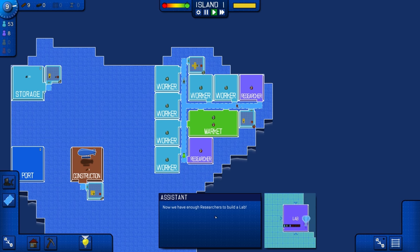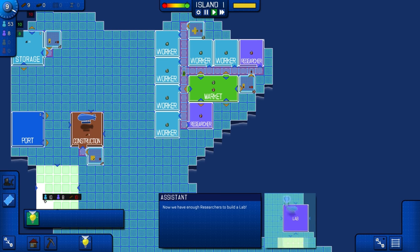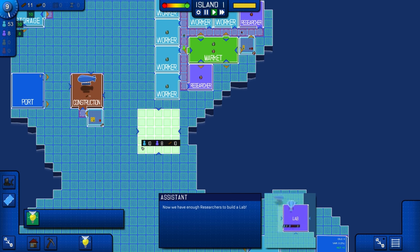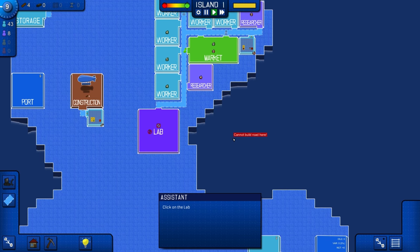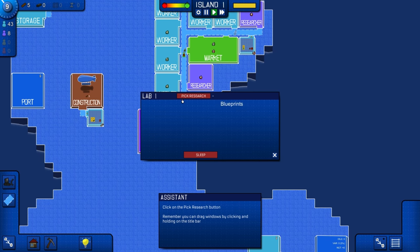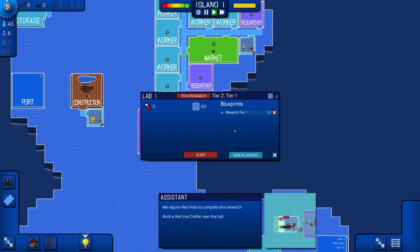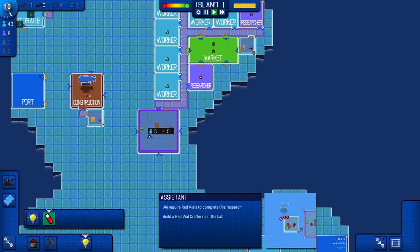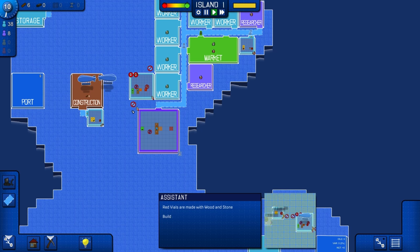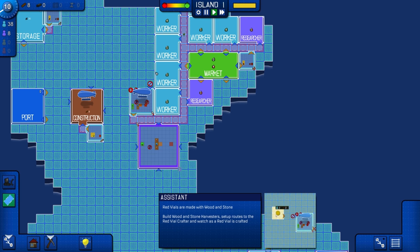Now we have some... okay, so now we need to build a lab. Let's just build it right here. It allows you to craft better and more valuable goods. Click on the lab and click on the pick research button. There we go — we're getting Blueprint Tier 2. We require red vials to complete this research; build a red vial crafter near the lab. Red vials are made with wood and stone. Build a wood and stone harvester and set up routes.